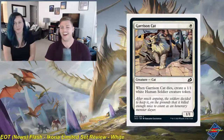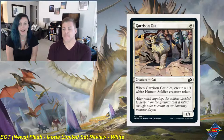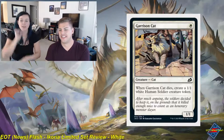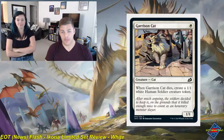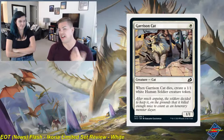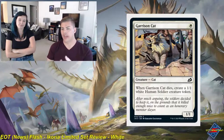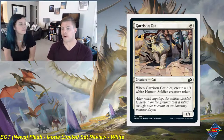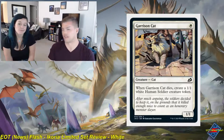Garrison Cat is a one white common creature cat, a 1-1. When Garrison Cat dies, create a 1-1 white human soldier creature token. Not all that impressive unless you're in a hyper-aggressive white deck that wants to play multiple one-drops in a turn, have them die, and be replaced by tokens. But this gets outclassed way too quickly in a set with 11-11s. Unfortunately, as cute as it is, this is just a 1.